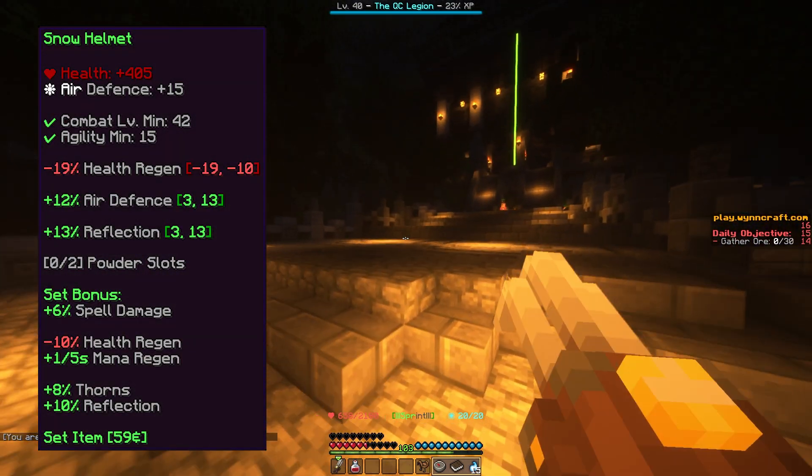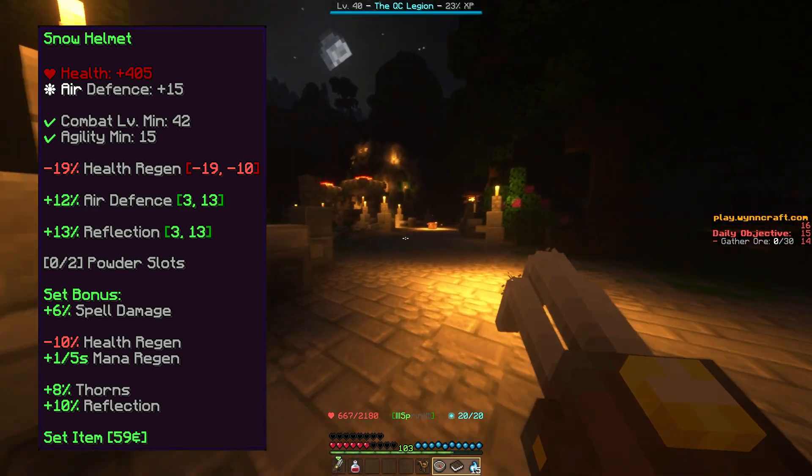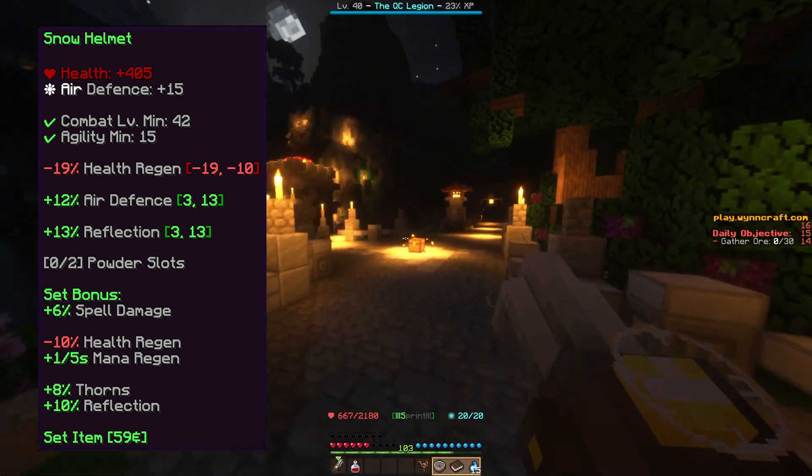If two pieces of the set are worn, a set bonus of plus 6% spell damage, minus 10% health regen, plus 1 mana regen, plus 8% thorns, and plus 10% reflection is applied.